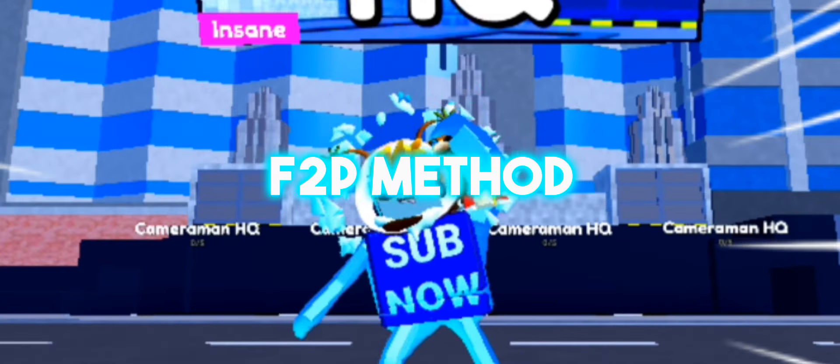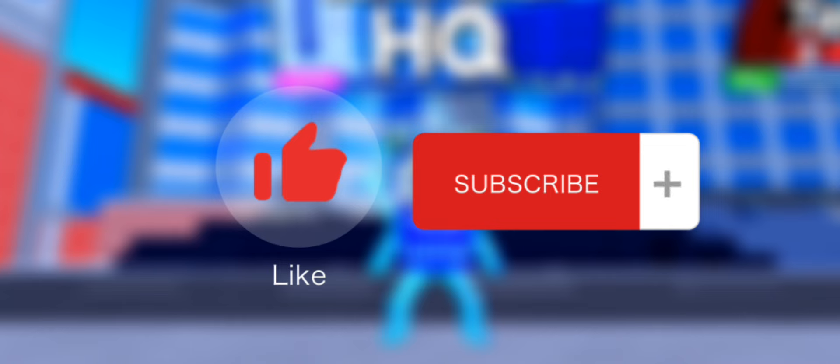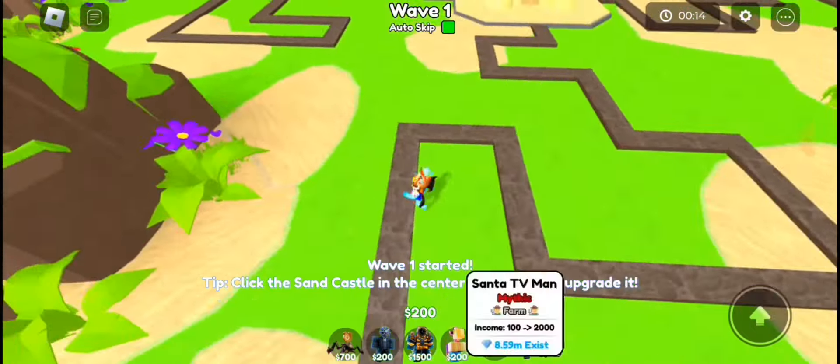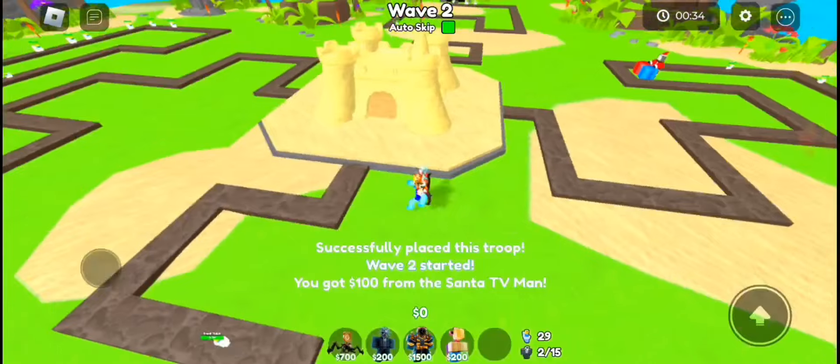In this video, I will be showing you the free to play method to get the coconut crate. Just before the video starts, make sure to like and subscribe. So once you spawn in the game, place down 2 level 1 Santa TV man.